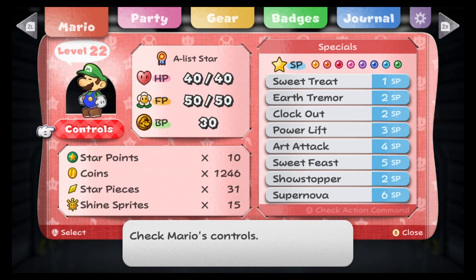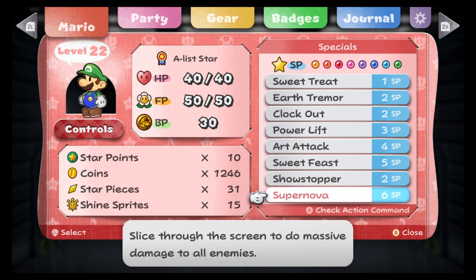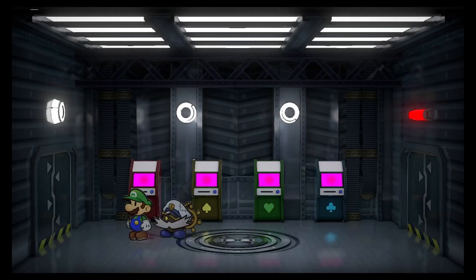Hello everybody and welcome back to the channel. Today we are continuing our Paper Mario the Thousand Year Door playthrough. In the last part, we beat Chapter 7 and we got a new ability called Supernova — slice through the screen and do massive damage to all enemies. That is very huge, and I really want to use it.